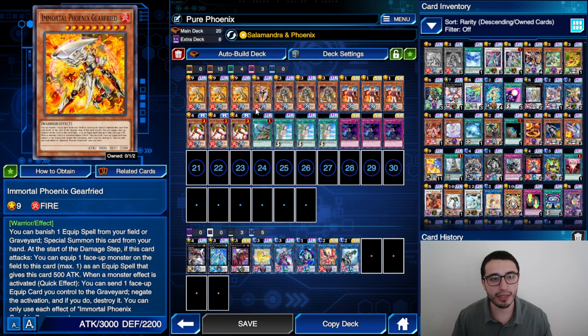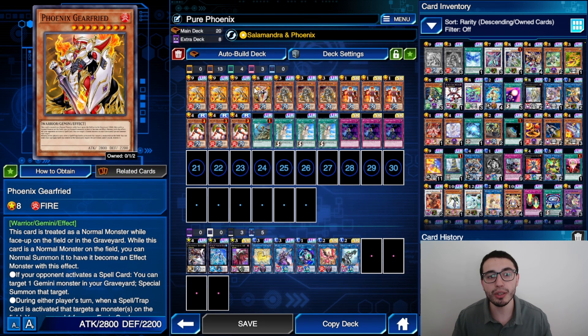In the pure version you need the triple Immortal Phoenix Gear Freight — a negator, but also a non-targeting removal. When he attacks, he can actually equip a face-up monster on the field to himself, and the good thing is you can choose any monster, either one you're attacking or not, even your own monster. There's also a free special summon thanks to the skill.